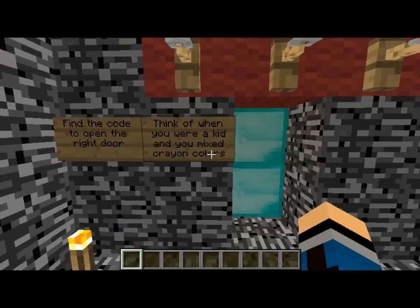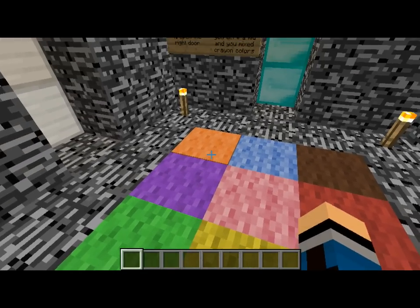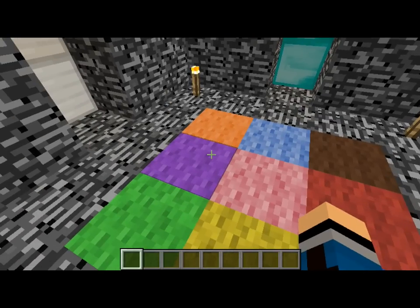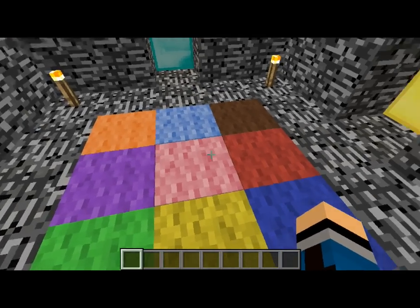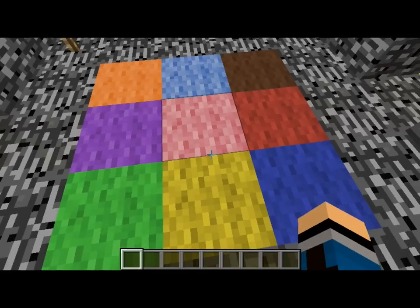Think of when you were a kid and you mixed crayon colors. So we have a wide variety of colors here. We have orange, light blue, brown, purple, yellow, purple, pink, red, green, yellow, and blue.